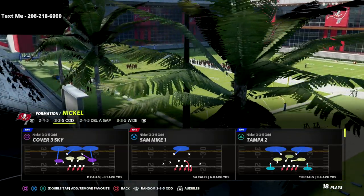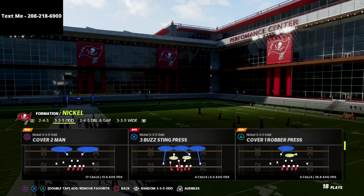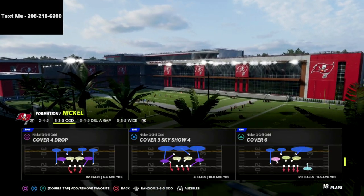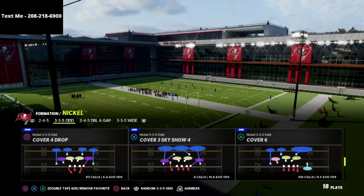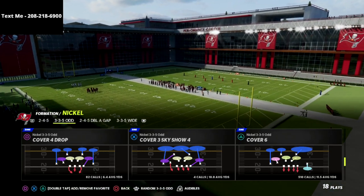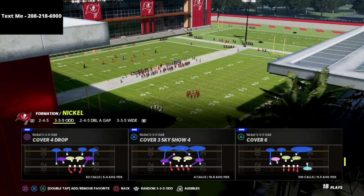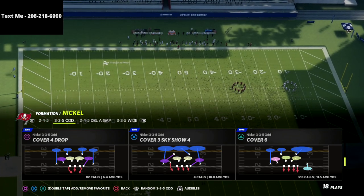In this video, I'm going to be sharing with you a way that you can get an instant sack if your opponent is running the bunch tight end or the PE boot over meta passing concept. This is, in my personal opinion, the best passing play in the game right now. There's a lot of really good setups from this play and I want to show you a way that you can really combat the PA double team rollout stuff out of my nickel 335 odd defense.